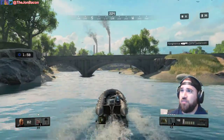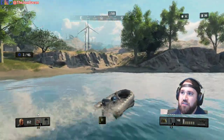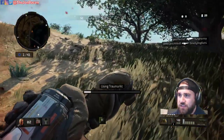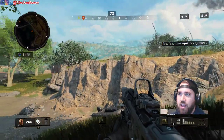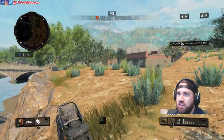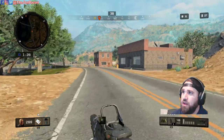My goal is to get to an area I'm somewhat familiar with for final circles. I have a feeling final circles tend to repeat themselves and there are only a few set final circle places. I use the trauma kit here — the trauma kit will always take you to 200 health regardless of how low you are. I hear an ATV to the left; we're currently at 27 people left.